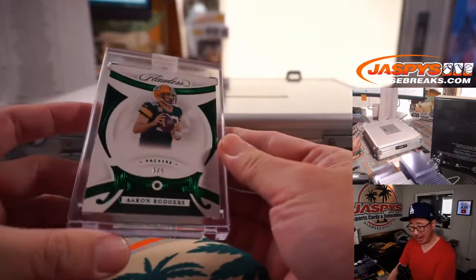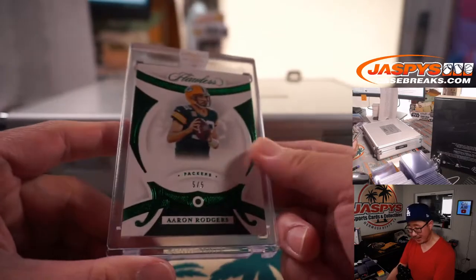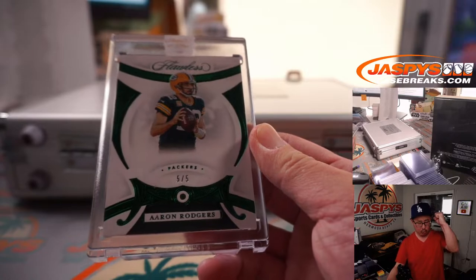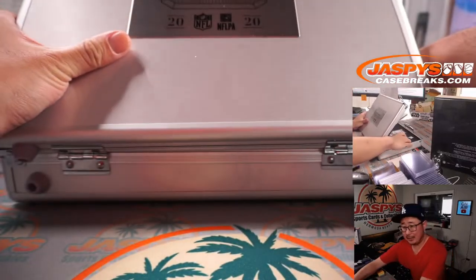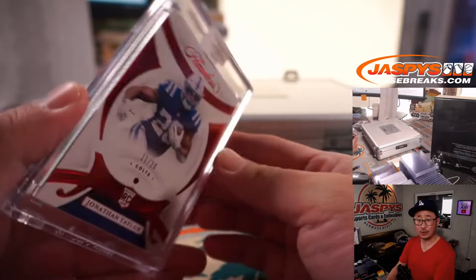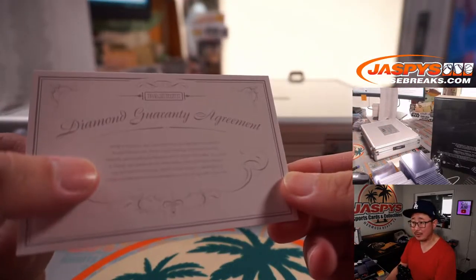On the left side, it's Aaron Rodgers, 5 out of 5, Emerald, matching the color of his jersey. Let's see where he ends up by week one of the NFL season. Matthew, Green Bay Packers — one of the last two taken. On the right side, we have Ruby Jonathan Taylor, 11 out of 20. Andrew with the Colts. Remember, these are all naturally mined and not lab grown — that's what all that fine print says.